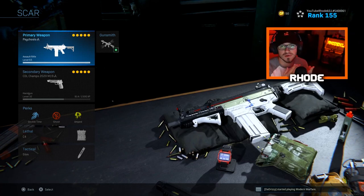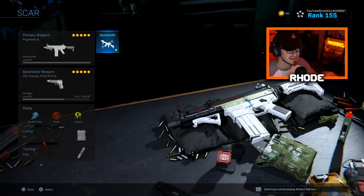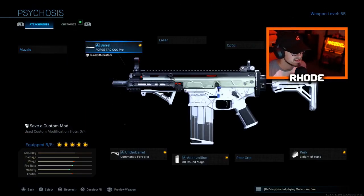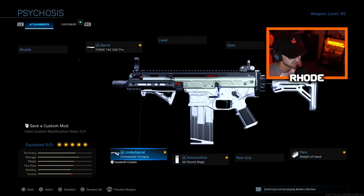A lot of you I know do know that, but anyway I'm giving you the best setup for this SCAR. I haven't really uploaded any SCAR videos besides the Psychosis one when it dropped a while back — it was a pretty good video of mine. So anyway, let's jump right into these attachments. Running the Forest Attack close quarter combat pro barrel.